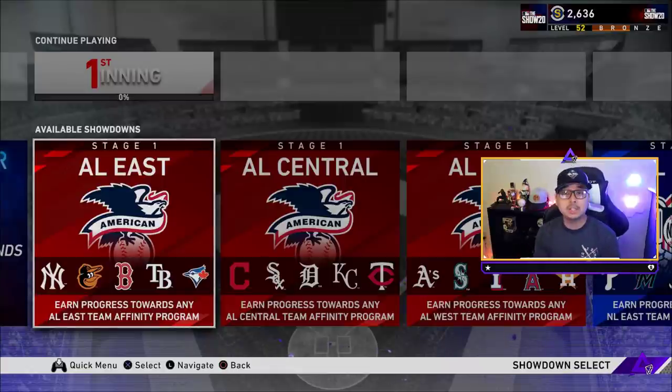There are really only three things you need to do to be successful in showdown right now: First, the draft — draft the best players to go up against the final bosses, mostly lefty batters unless you're in the Central divisions. Second, the perks — this is one of the most important things; you will not need any pitching perks, focus entirely on hitting perks, or grab the silver Rattled perk if you see it.